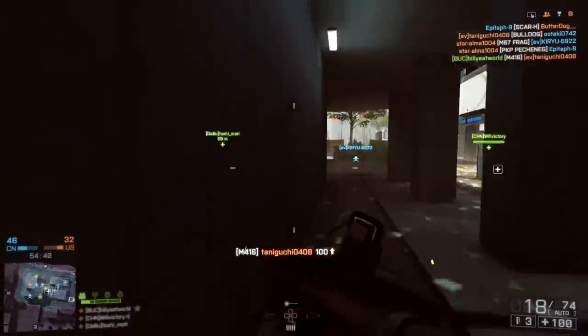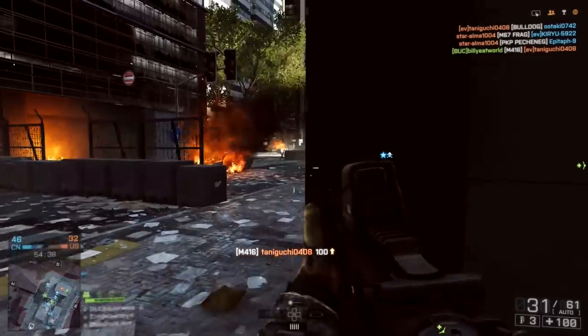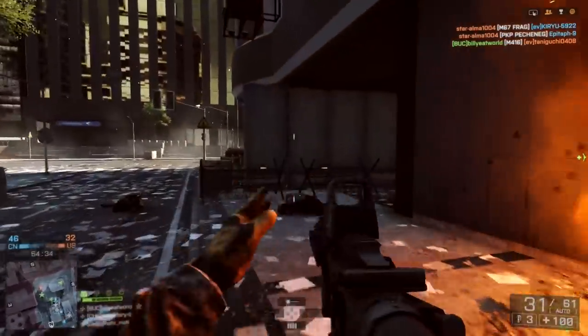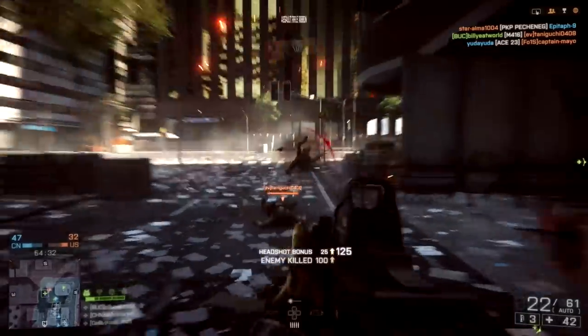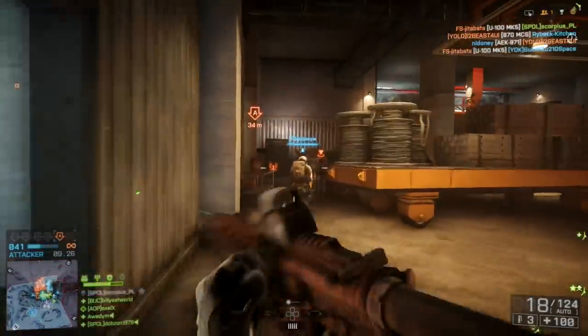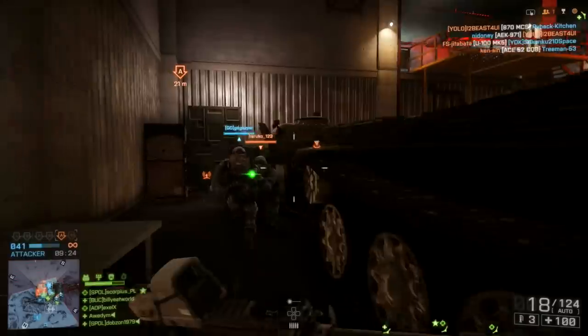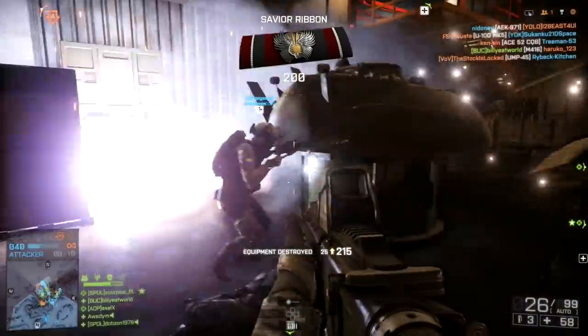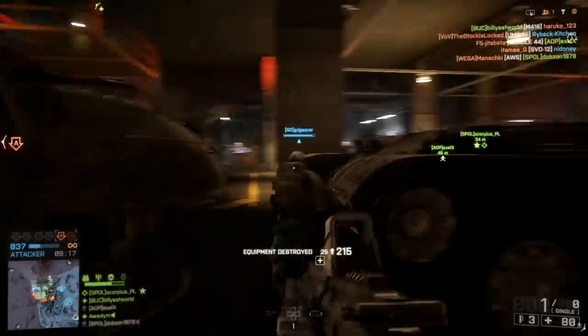The 416 is basically an improved M16 or M4, so if you look at the stats of all of these weapons in-game, in terms of recoil and reload speed, these guns are almost identical. The 416 does have the added bonus of being able to fire in fully auto, and it's slightly easier to control too, so although it's not going to take the place of my beloved M16, it's definitely a great choice for newer players.